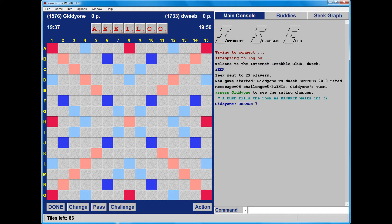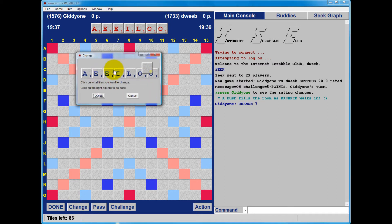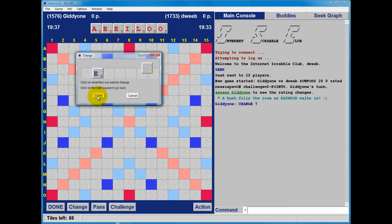My opponent's gone first and changed, and with 6 vowels I am also going to change. I'll keep the E because it's a useful letter but nothing else is worth keeping. And I have SNEEZER. I believe SNEEZER is good - I'll certainly be trying it. It is too plausible not to play.